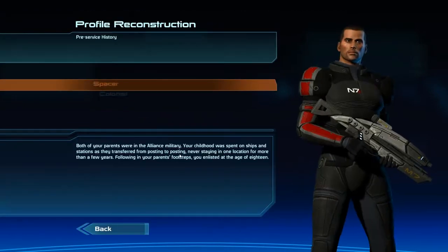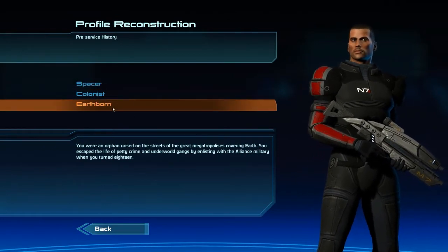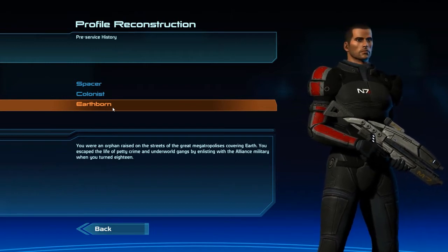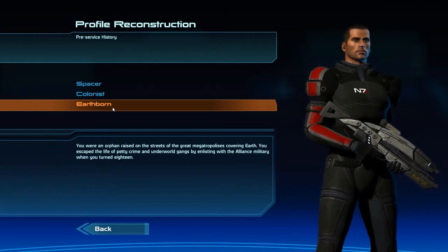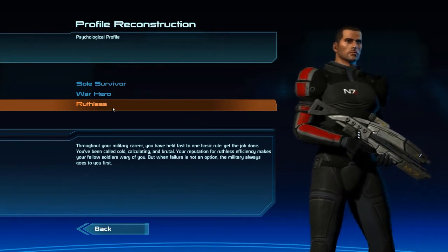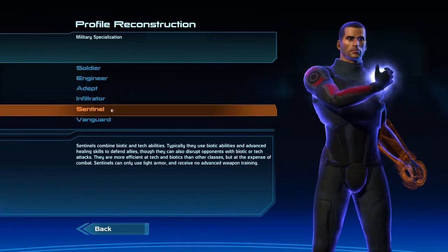Please reconstruct profile. Confirm pre-service history: Earthborn, because it's the most Renegade, and I've never played this back history before, and I know there's a quest in Mass Effect 1 dealing with it. So let's do that. Confirm psychological profile: Ruthless, also the most Renegade option, and I've also never played this. There may be a quest involved with this, I'm not sure.